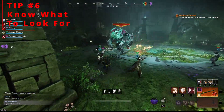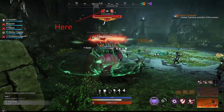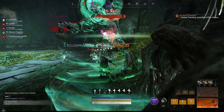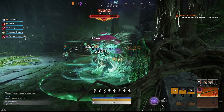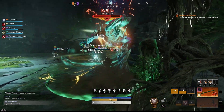Tip number 6: Knowing that your taunts are active. You're going to be looking for a cluster of lightning bolts above the enemy's name, and also a red hue around the enemy's life bar. The lightning bolt shows that your taunt hit the target, while the red hue around the enemy's health bar shows that you have active aggro on the target.